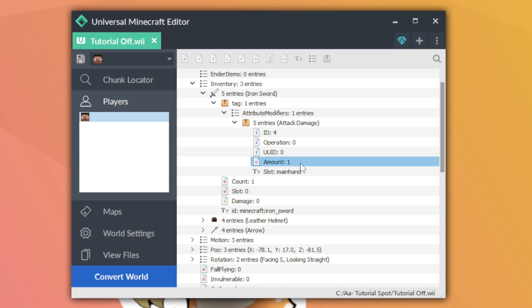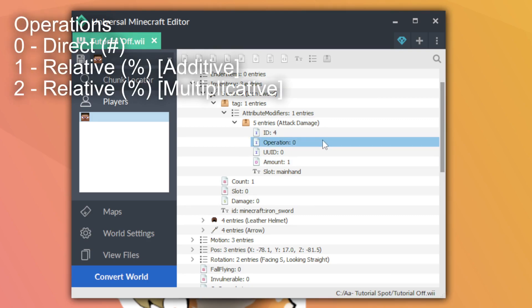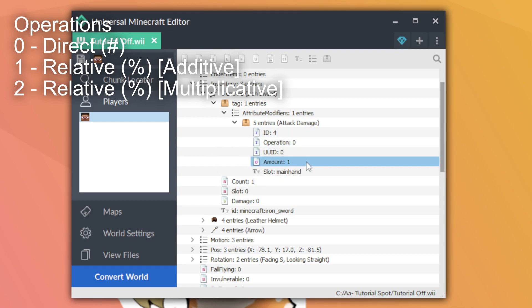Now let's go over the operation. Operation 0 is the simplest — it adds a direct number. So with operation 0 and an amount of 1 it adds plus one attack damage; set it to 2 and it adds plus two. You can even do 2.25 and it adds exactly 2.25 attack damage. Operation 1 treats the number as a percentage relative to the base value. So a value of 3 means 300% of the base, and 0.25 means 25%.